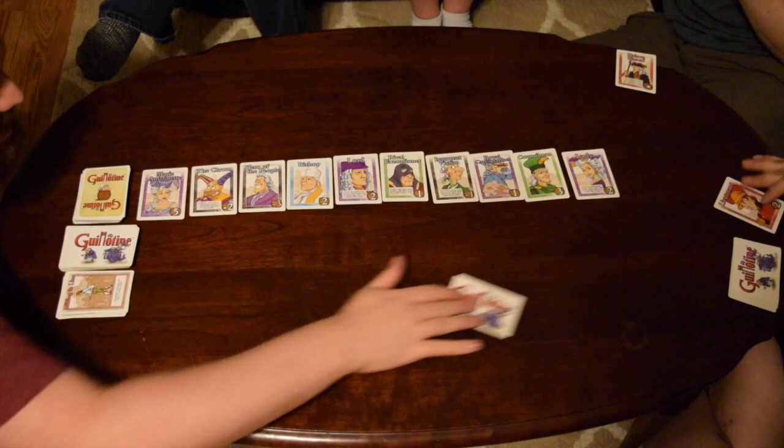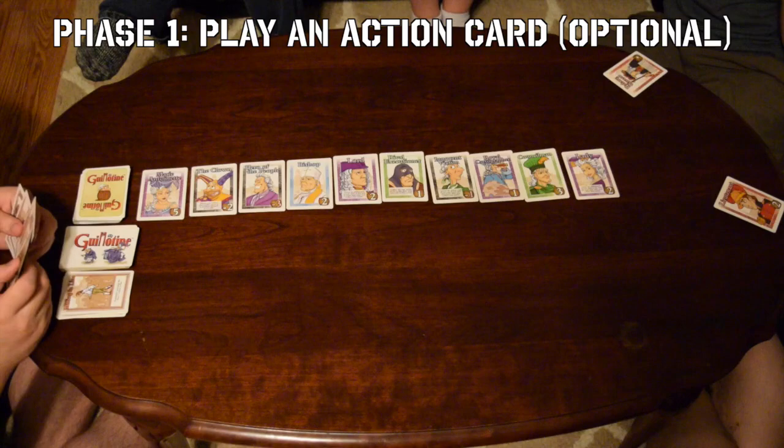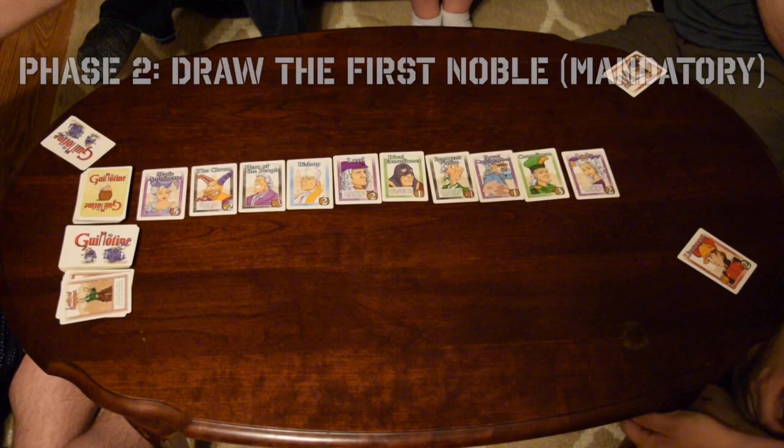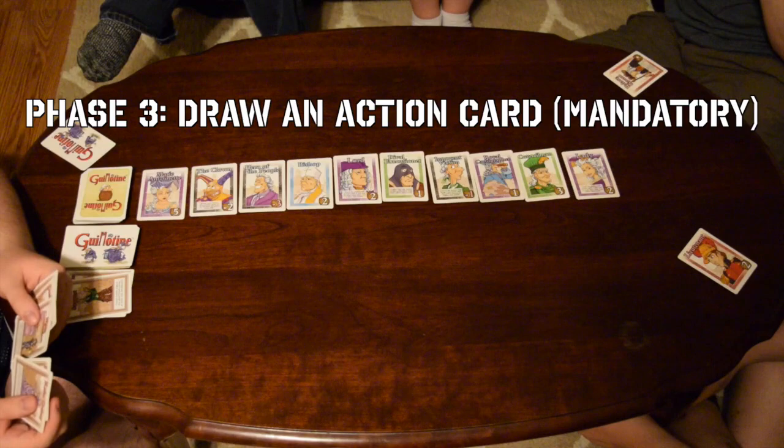Each turn is comprised of three phases: actions, drawing a noble, and drawing an action card. Players may optionally play an action card out of their hand, altering the order of cards, screwing over your friends, or adding new nobles to the lineup. Then they are required to take the noble from the front of the line, placing it in front of themselves for points.